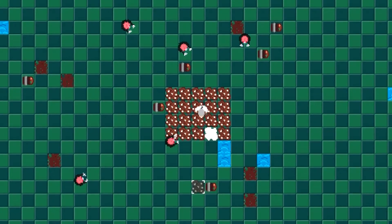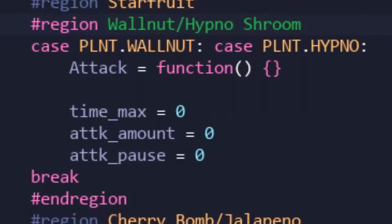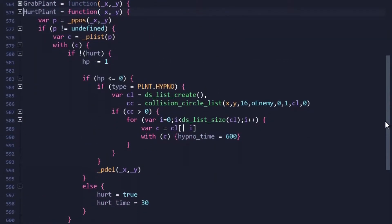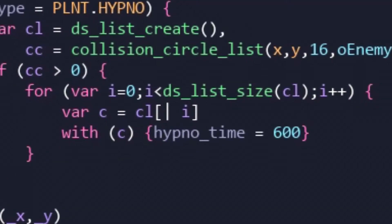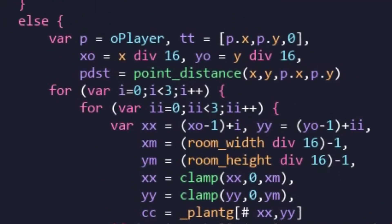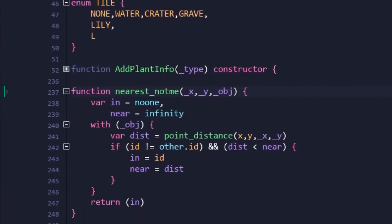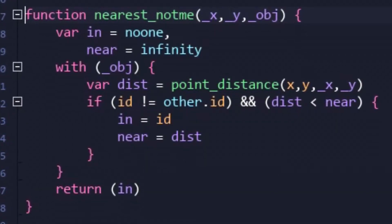Anyway, let's keep this train of odd plants going with the Hypnoshroom. For the time being, this plant shares the same code as the Walnut. However, the Hypnoshroom has 1 HP and special death code. Before deleting itself, the Hypnoshroom creates a collision circle, and any enemies caught in that circle are then temporarily turned into an ally. And while in that state, the enemy will begin to target and attack other enemies. Because GameMaker is kind of weird, a new function was created in order for the enemies to find other enemies that aren't themselves.